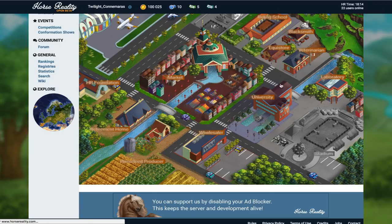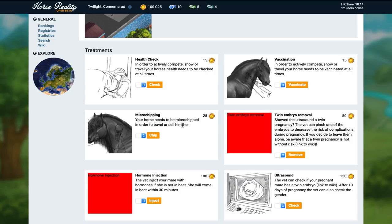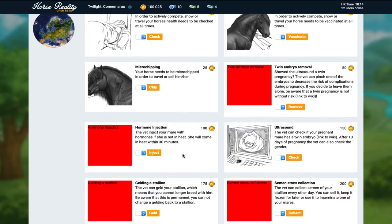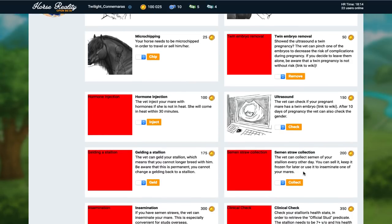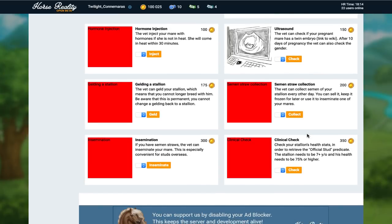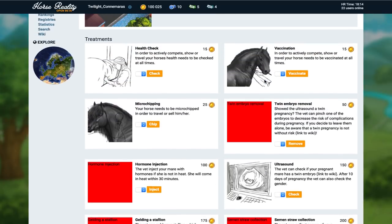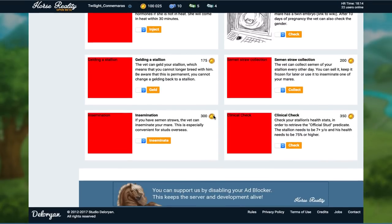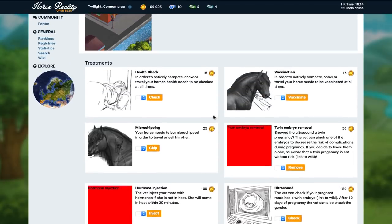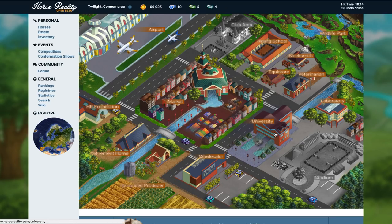At the veterinarian we've got health check, microchipping — your horse needs to be microchipped in order to travel or sell. There's also hormone injections, gelding stallion, semen straw collection, ultrasound, clinical check, insemination, twin embryo removal, and vaccination. There's way more stuff there than there usually is in most horse games — they're taking quite a realistic approach with that.